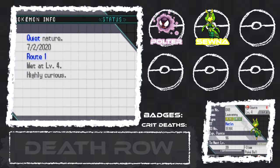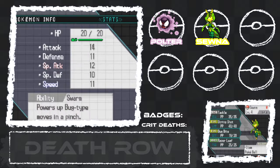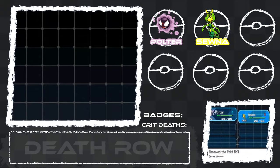And then we have Sona, who is Quiet, highly curious. She's carrying a Pokeball, by the way. Quiet nature means special attack is boosted and speed is lowered. I guess that's okay. That's a Pokeball I wasted — she just picked it up.